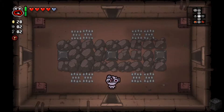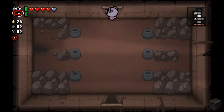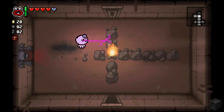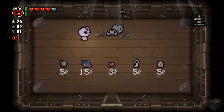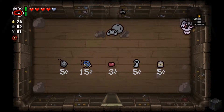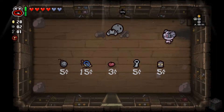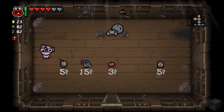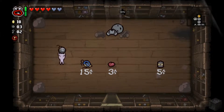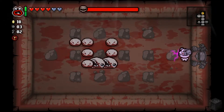We'll take shoot the loop since we don't have an item yet. Nothing in that room anymore — that is just so cool. Now we'll go to the shop. The shop has a soul heart — I'll take it. We got a battery charge, a key, and a tinted rock — I'll take that for sure. No donation machines since it's a challenge. Let's see what our boss is — it's Larry Jr.